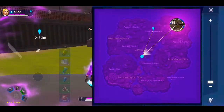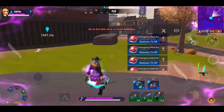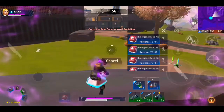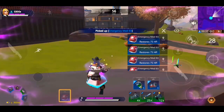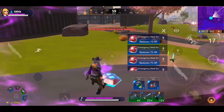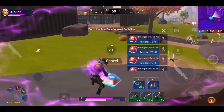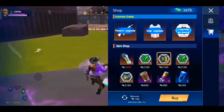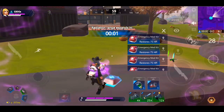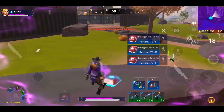I noticed the safe zone is dealing more damage now, but it's not that big of a deal — especially with Aurora's healing skill, it's like nothing. I just used an energy drink and it's still manageable. It's broken and it should be fixed — this is unfair.